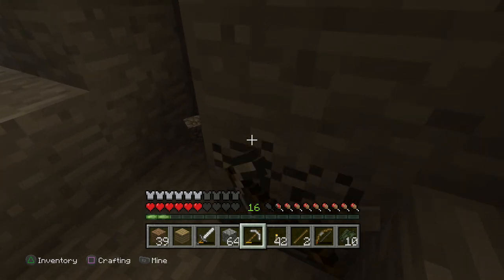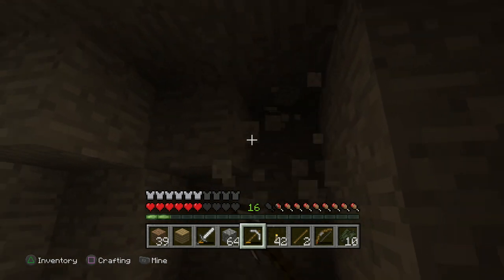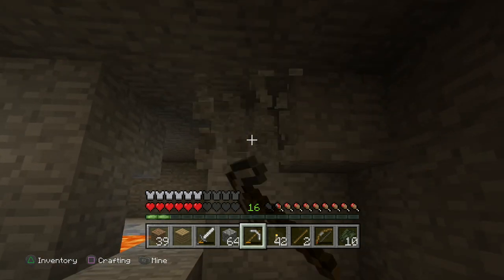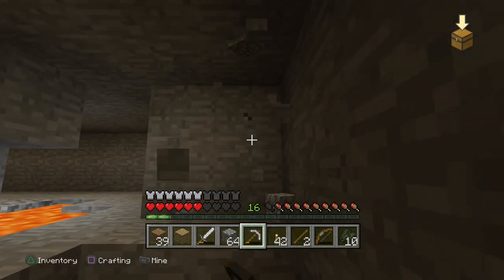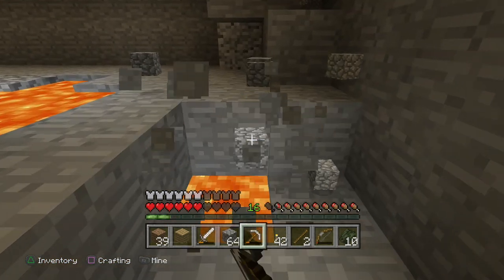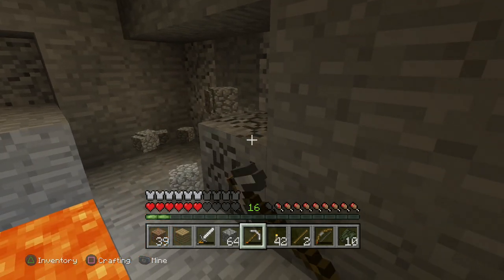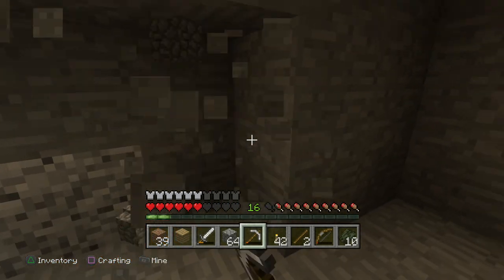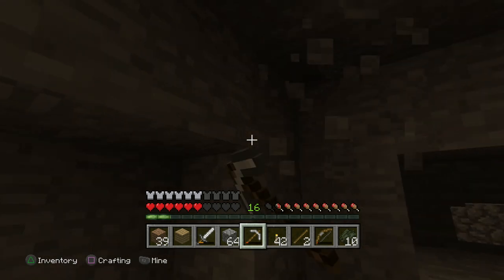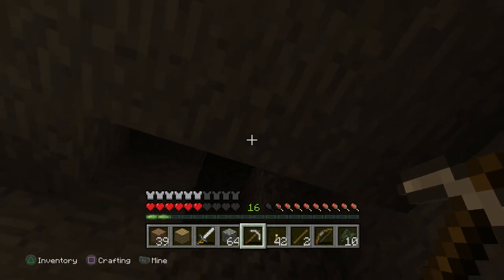We're doing really well - we've got iron and stuff like that. But I have not seen any diamond! We need diamonds so bad. Just gotta be careful of gravel as well - a lot of dangers when we're mining. No diamond, no diamond in the ceiling. We could go down a layer, we could go down here, and just see if there is any diamond around. I'm not bothered about getting all this cobblestone but it is pretty good - we're going to need it. If we can get diamond, then we can get obsidian and go to the nether, which would be awesome.